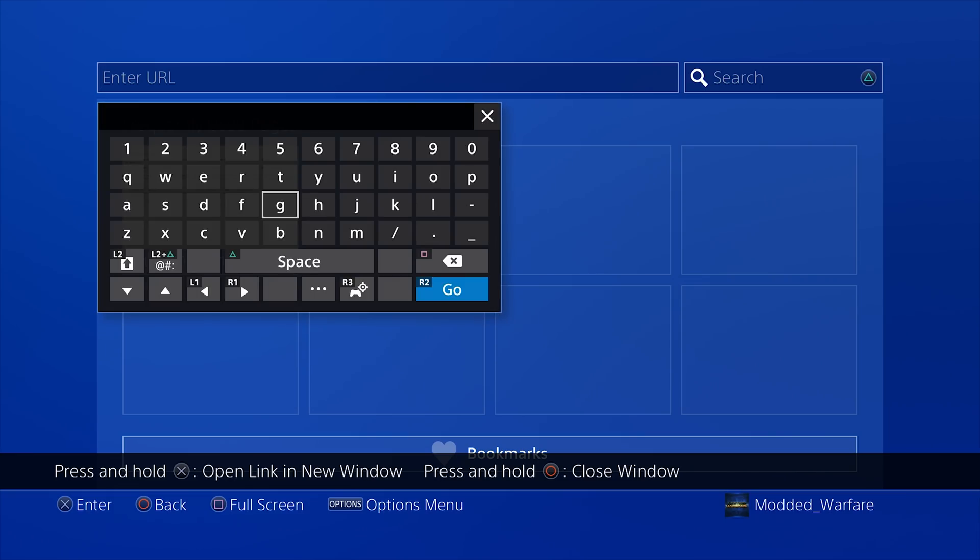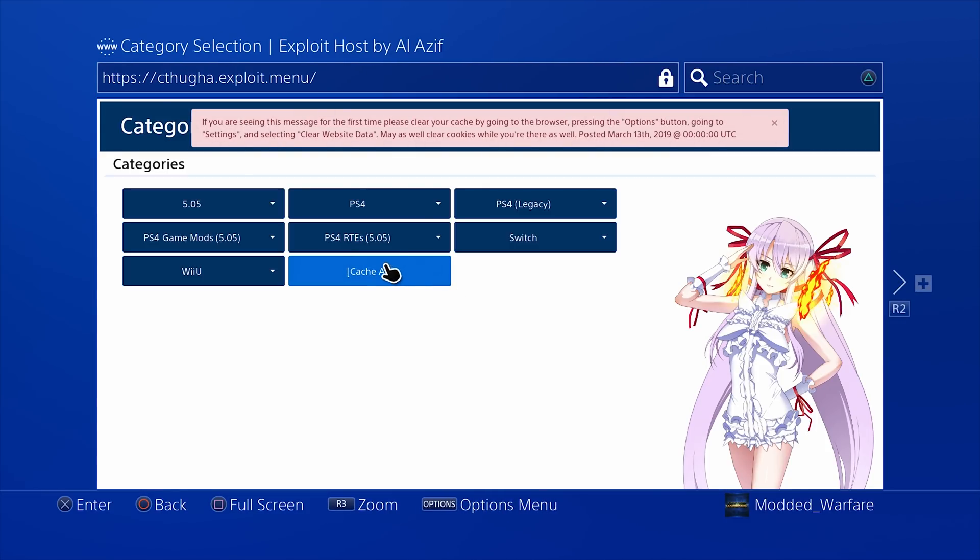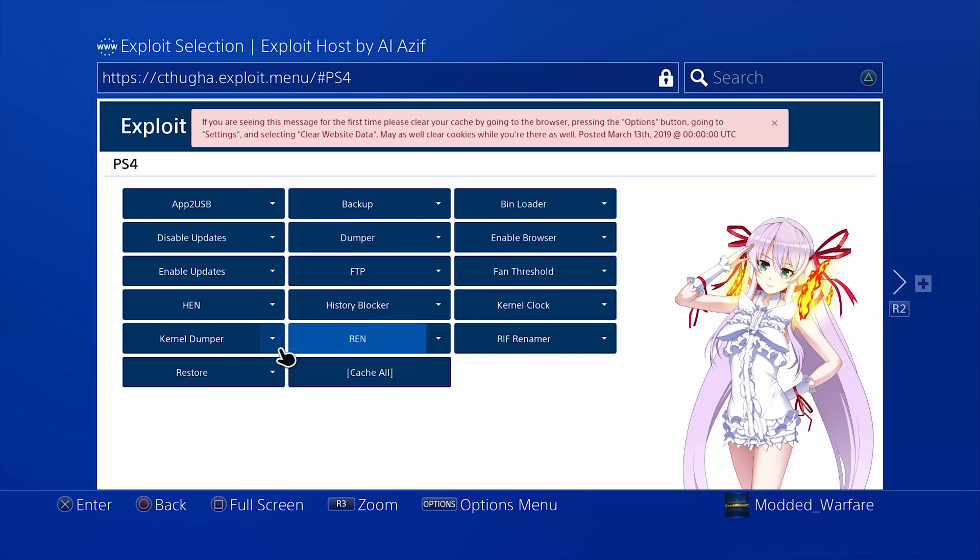If you go into the internet browser and head over to the original exploit host, which is 65.227.83.145, that'll take you to Alasiv's website or WebKit host. From there, go into PS4 and you should have the update blocker — you've got enable updates and disable updates. So if you run into any errors when trying to install the 6.72 update from the USB drive, it's probably because you have the update blocker installed on 5.05. You have to go in and check the enable updates option. That should only apply to people who are on a previous jailbreak like 5.05 or 4.55.